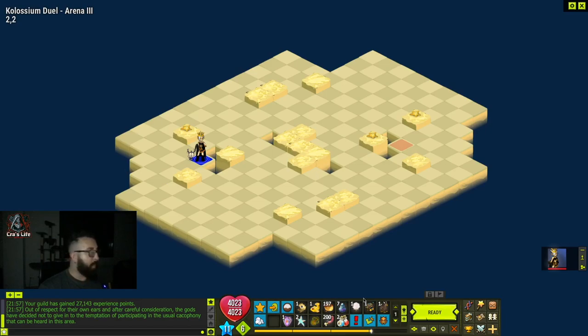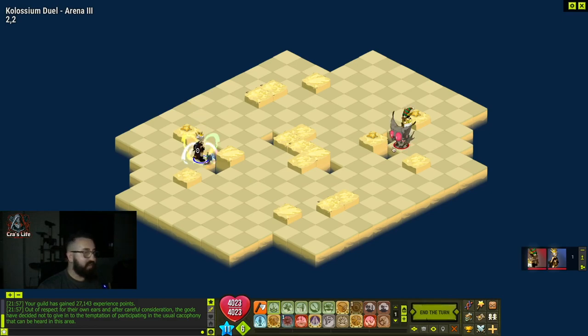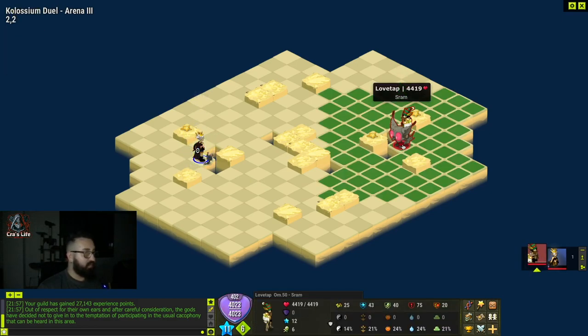In this fight we have a Sram. I'll play with the setup I mentioned first. Let's see how it goes — I'm hoping it's not agility. I hate agility Srams actually, not because they're annoying, but because they have too much advantage with poisons in 1v1. They just apply poison, then hide and you're completely stuck. I think I know this guy — he might be from Echo. Let's see.